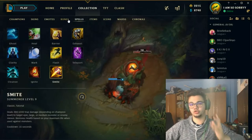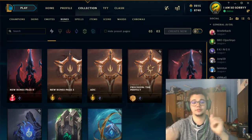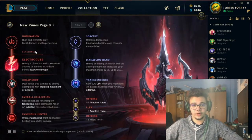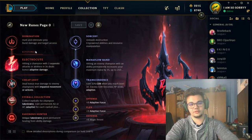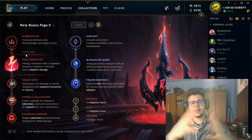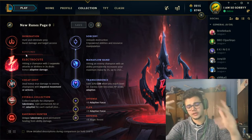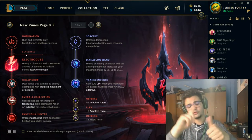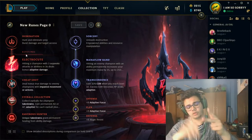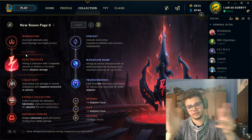Now we're going to jump straight into runes. If you have questions about those summoner spells, ask me in the comments. For every role, let's see what runes we can pick and how we create the rune page to maximize Taliyah's potential for mid, jungle, bot and support. I'm going to argue that in most cases you will go Dark Harvest — in most lanes except mid.